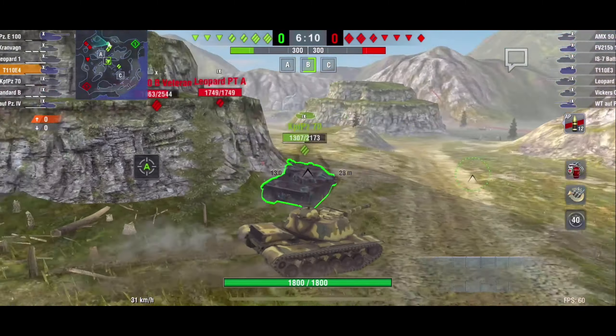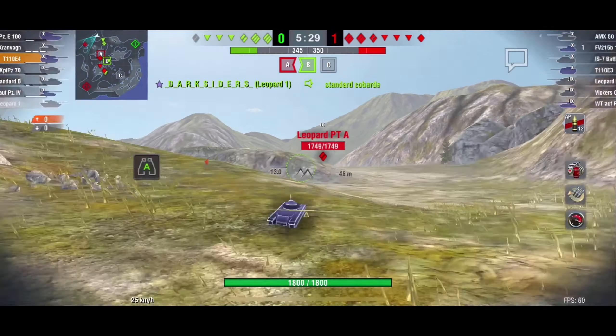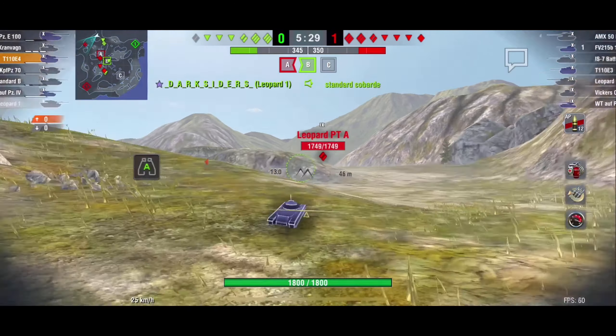Instead of staying at B and pushing up towards the middle capping out base B and flanking the enemy, I had to push over to where the heavy tanks should have gone and do their job of holding that flank. This tank can be played as a heavy tank, and that's why I moved into this position to compensate for our heavy tanks not going over there — except for the Comfort Panzer. We also had the support of the Waffle Tractor. Originally I was going to hold this area until our team could flank around, and it looks like they're making progress at base B.